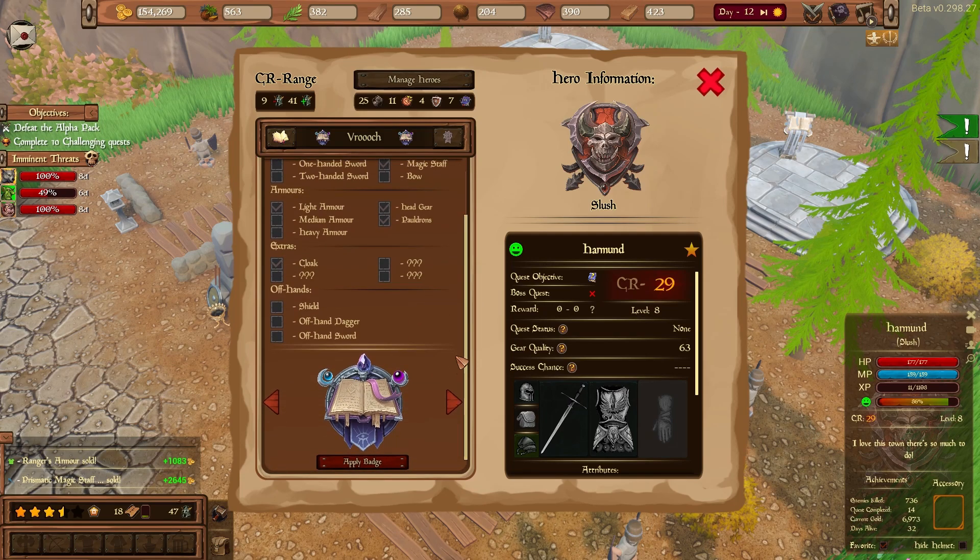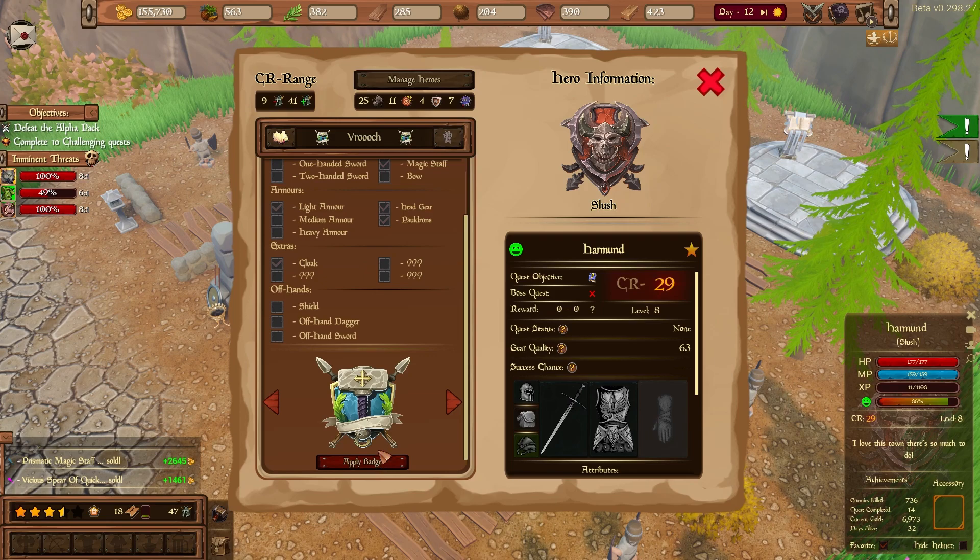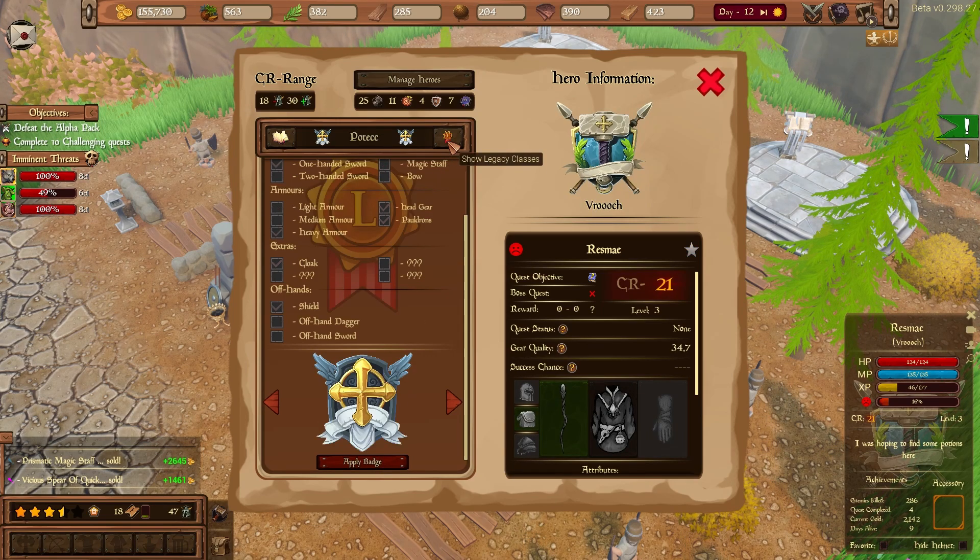This allows you to see which proficiencies they are already trained in and even change the current class badge. The Legacy button will also allow you to do this for the Legacy classes.